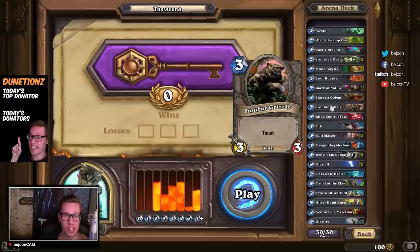We have the Iron Fur Grizzly — just a standard 3/3 for three with taunt. Basically probably the best pick out of three cards. I need some taunt in the beginning of the game since I'm aiming for the late game. That's where my deck is heavy. Didn't get that many early game taunts, but this is one of them.